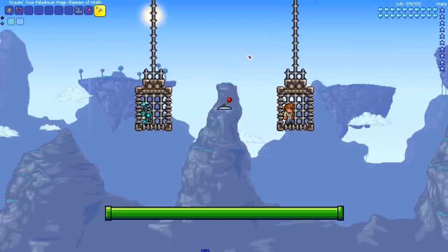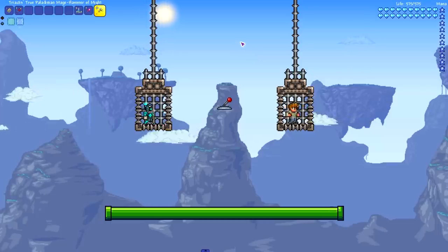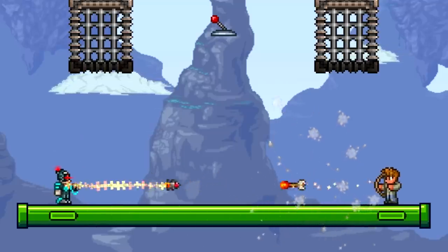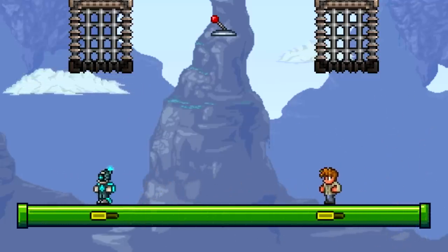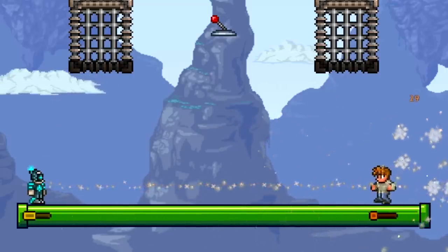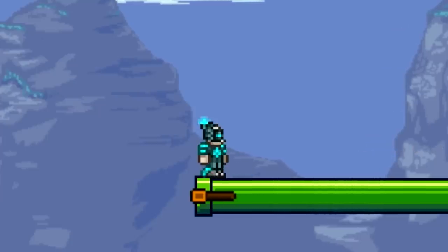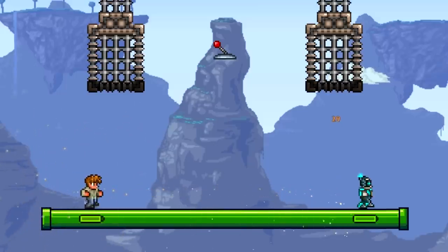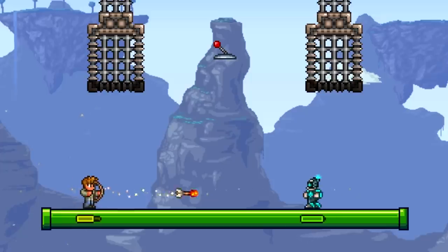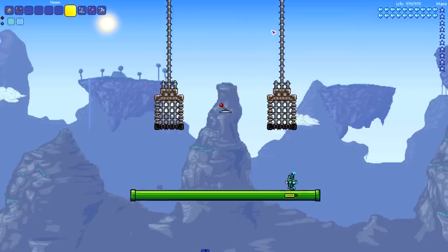Here we are in the final matchup: the Guide versus the Cyborg - two vanilla NPCs going head to head. Both have shown they are fierce competitors, with the Guide taking down modded NPCs and the Cyborg activating kill mode at will. The Cyborg takes match one as the Guide misses several arrows. Match two begins - the Guide comes out swinging but needs to arc those arrows and stay away from the edge. The Cyborg pulls off an incredible juke and that is the end - the Cyborg wins!